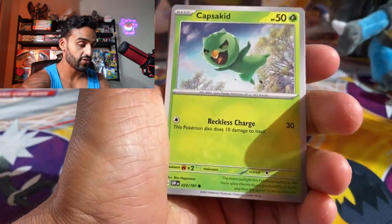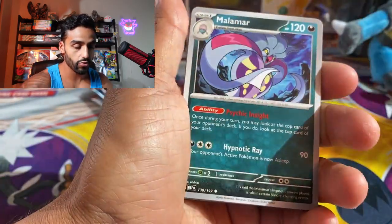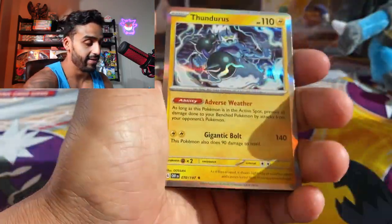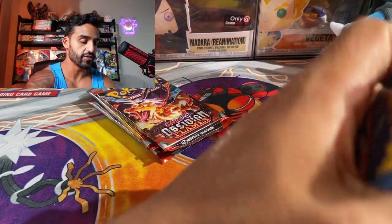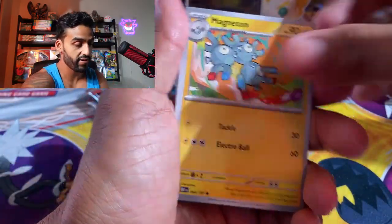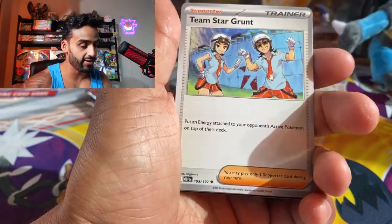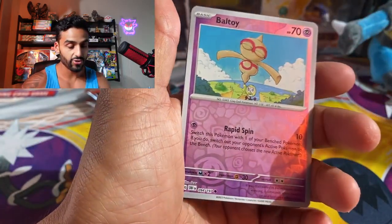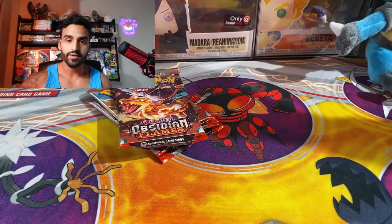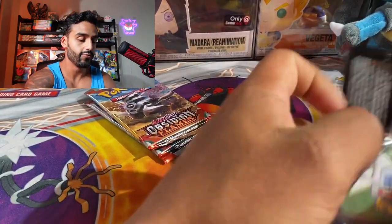If you saw me open that booster box you guys already know the pull rates are pretty crazy. Got a Grambull, Malamar, Grumpig, Bounsweet, Geta, Thundurus. Really hoping we could get some sort of Charizard today — I'll take any one of them, even the EX one. We got a Bisharp, Magneton, Temple, Heatmor, Seismitoad, Arboliva, Team Star Grunt, Lickitung. Then we got another EX card — it is a Toadscrew EX. Not too bad, I'll take an EX card, but I would like to pull an Illustration Rare.